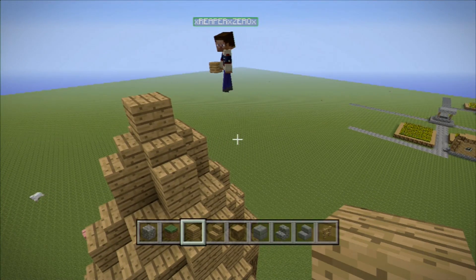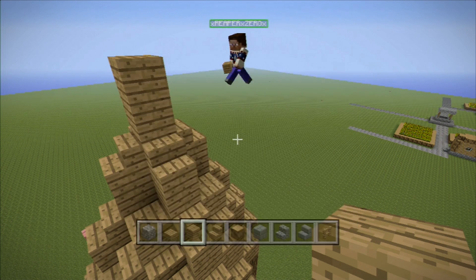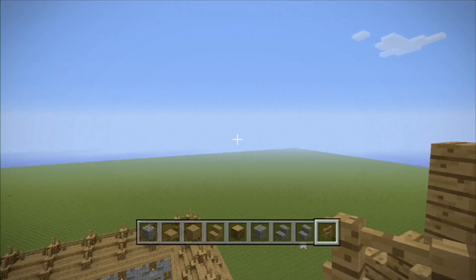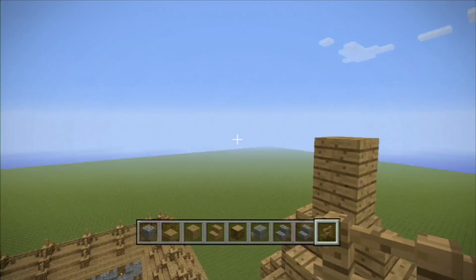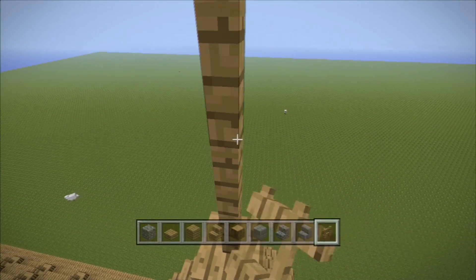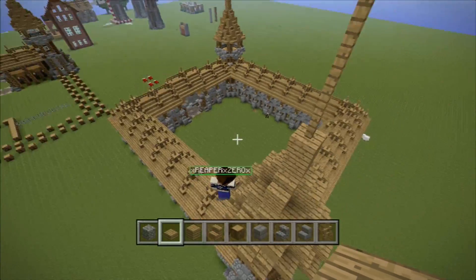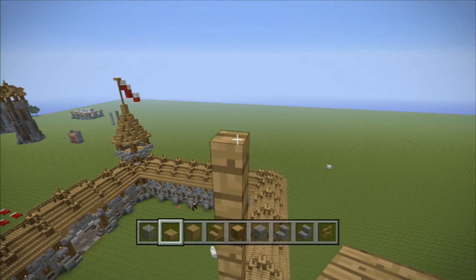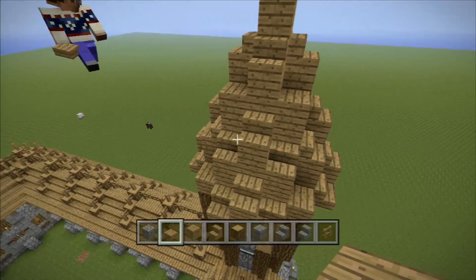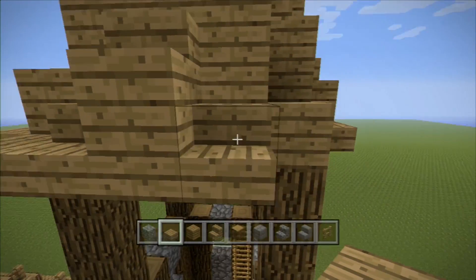And then slabs where the other thing is? Yeah. Do you have slabs? And then that's two blocks high. And then the flagpole's all you too, because you have all the materials. I placed the slabs right there, and there's also some right here on these corners.